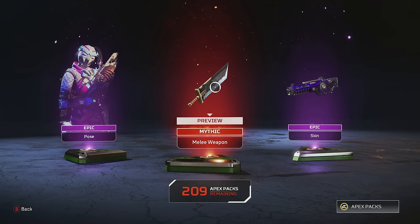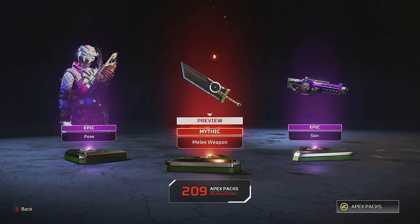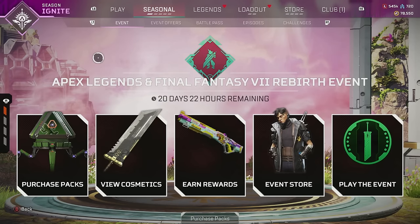You should also know the R5 Buster Sword won't go into the mythic store after this event, so essentially if you want this heirloom, now's the time to get it. So what's the cheapest way to get the heirloom and how can you get your hands on it?